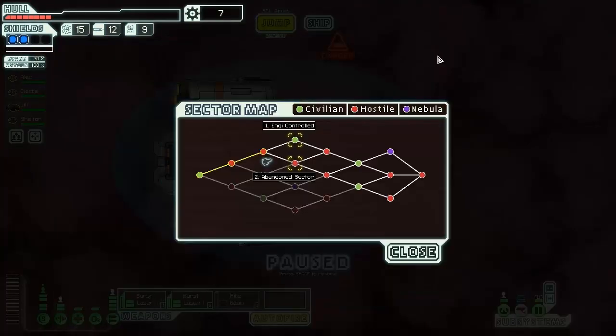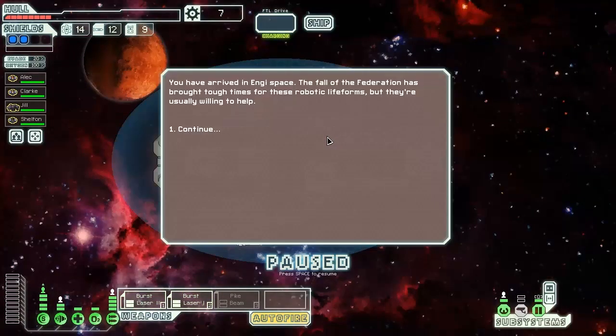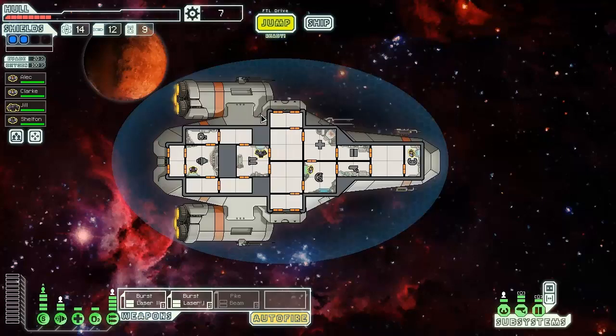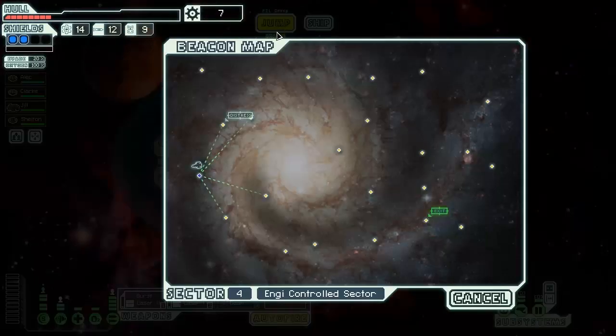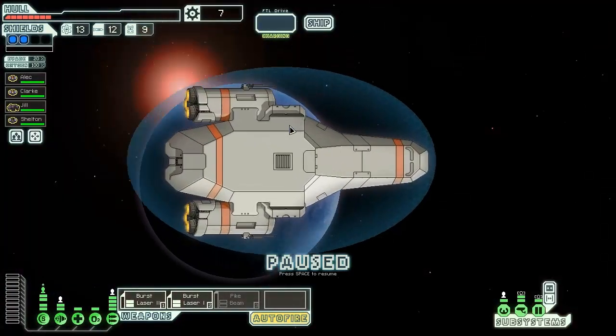We're going to jump to the next sector — Engi controlled, I'm gonna call them Engi or NG. You have arrived in Engi space. The fall of the Federation has brought tough times for these robotic life forms, but they're usually willing to help. That's good because we will need help. Right off the bat we could go to a distress beacon which may be our death — so we will do it, someone might need help. Hopefully it's just a dialogue thing; maybe they can fix our hull while we're here.